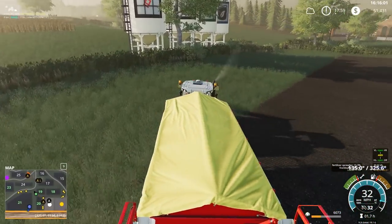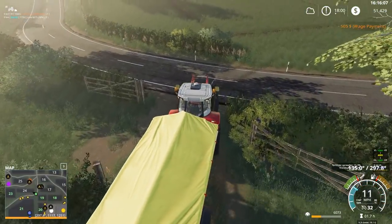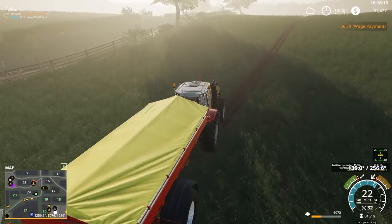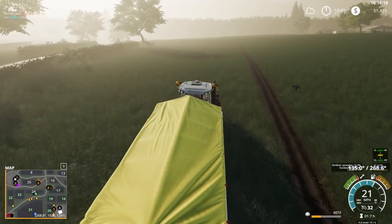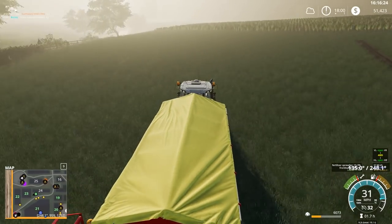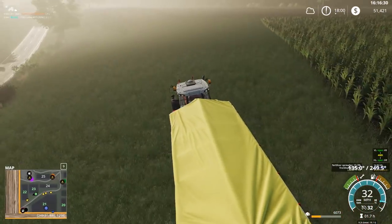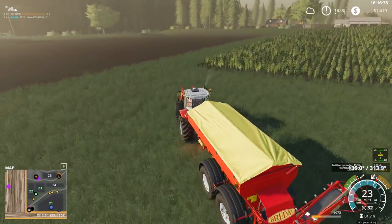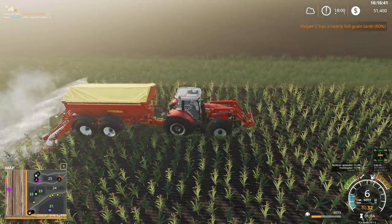Also been continuing to work on harvesting sunflowers, which has brought me to the realization we need a better combine. That Claas combine — I don't know what's wrong with it, if it's the header's fault. Wait, it's a John Deere header, so it can't be the header's fault — blame the combine. That combine does not work with a row crop header for some reason, and keep in mind that is an in-game header. It also only seems to do it in one direction, which reinforces the fact that it's probably something to do with the combine.